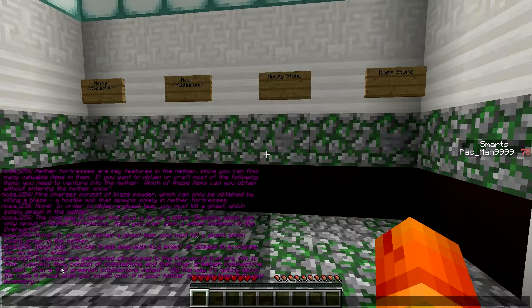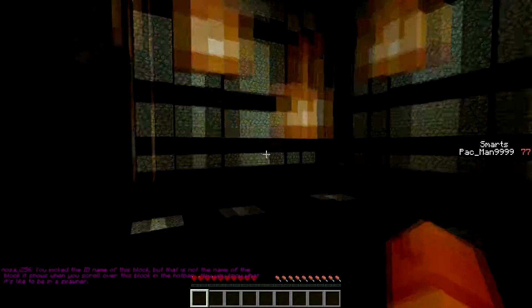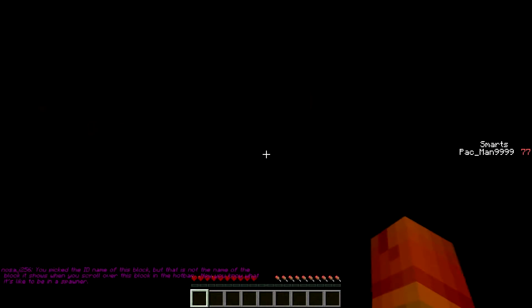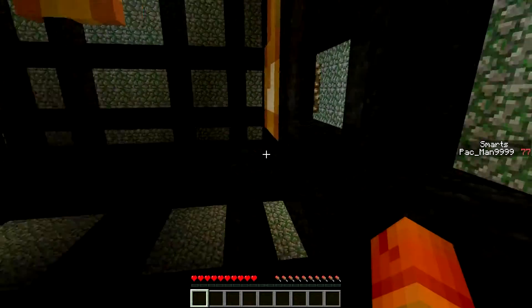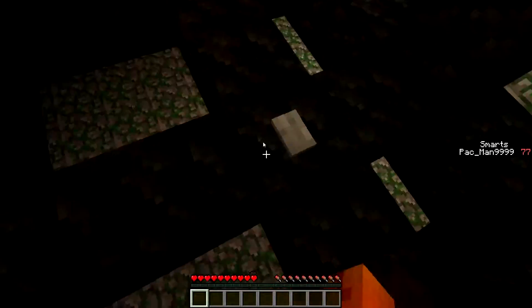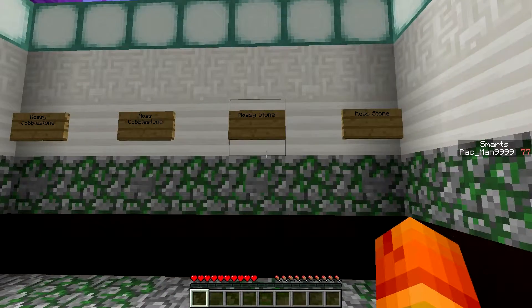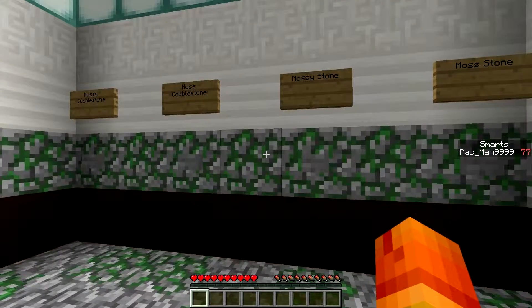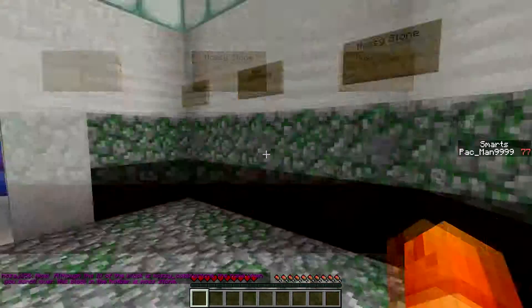Typically dungeons consist of cobblestone and another greenish cobblestone. What is that greenish cobblestone called? I said mossy cobblestone, but it's asking for the ID name. Oh, I picked the ID name out of the block — that is not the block that shows. There's a button to press — that's actually a fun little mini game. So the ID name is what I'm used to seeing in Not Enough Items. It might be moss stone. Yep, there we go.